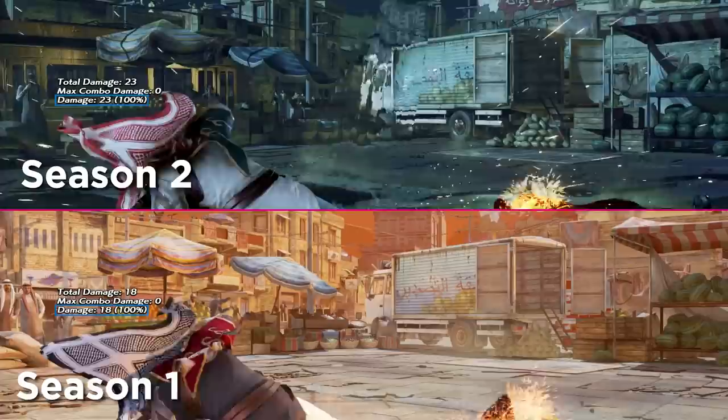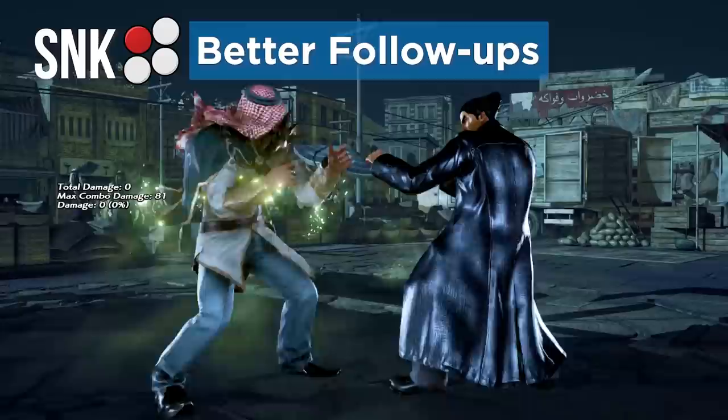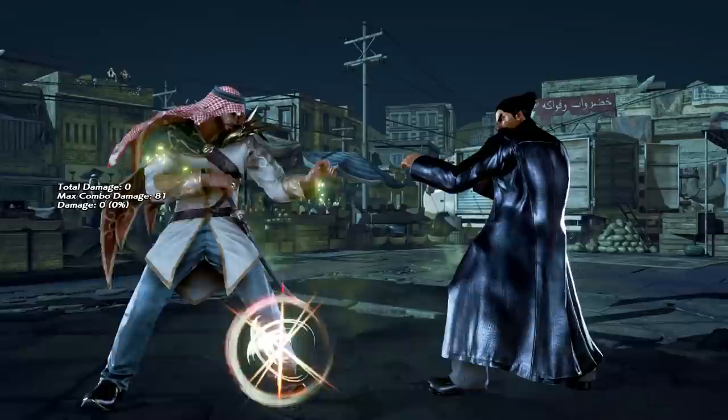Sneak 1 changed its properties. It's no longer basically just a jab from sneak, but operates as a counter hit fishing tool similar to his while standing 1, in that it guarantees a forward 2, 3 on counter hit now.